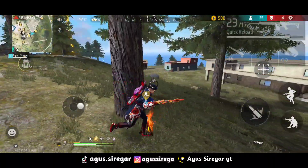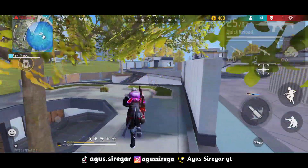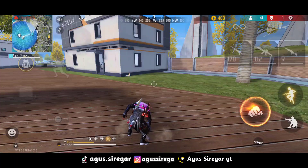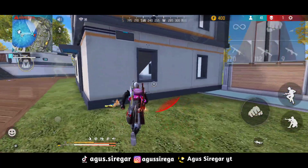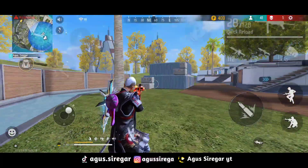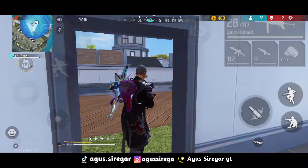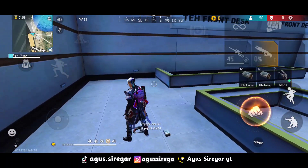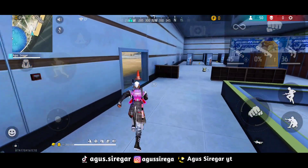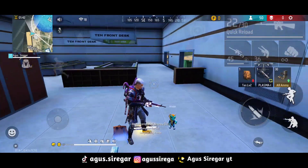Ketika adu badan adu aim di jarak dekat maupun jarak jauh, kalian nggak bakalan terkena one shot atau one hit. Ditambah dengan Hayato, jadi ketika kalian berkurang darahnya, kalian bisa mengurangi penetrasi armor si musuh sebesar 7%. Jadi bayangin, mau adu aim auto kena musuhnya. Dan juga ditambah Kelly agar pergerakan kalian ketika duel jarak dekat ataupun jarak jauh semakin lincah dan makin enak buat mengejar maupun menjaga jarak.